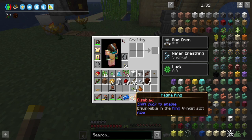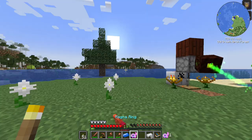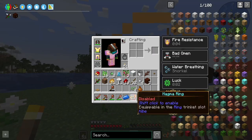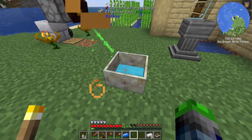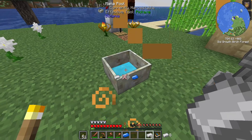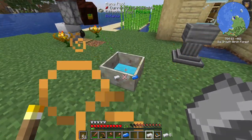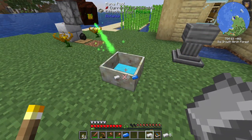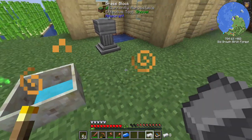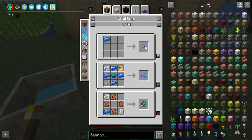What does the magma ring do? Shift click to enable — fire resistance! That is cool, I dig it. If you look at that little arrow seal with the X's on it, that means there's not enough mana in there for a mana steel ingot to be created from normal iron. But yeah, we actually can turn these into tools, which is what I wanted to go ahead and do.